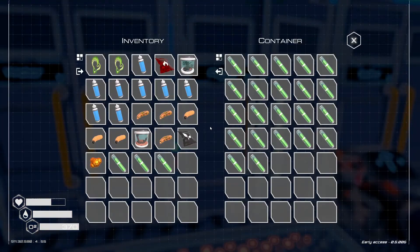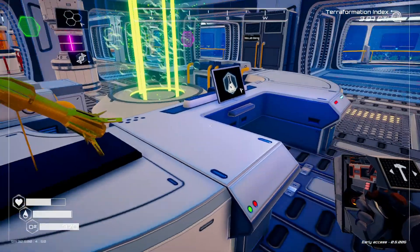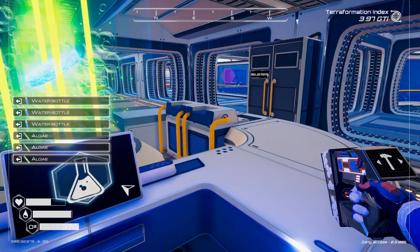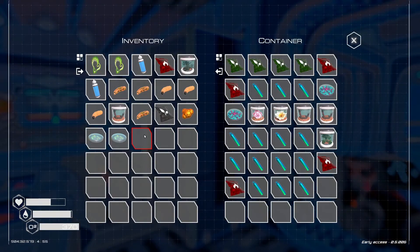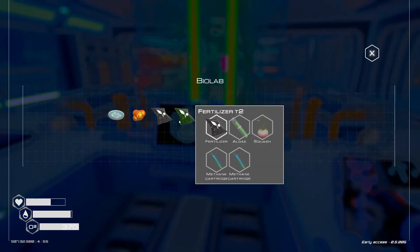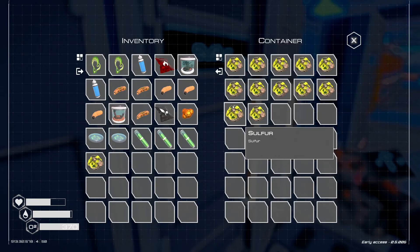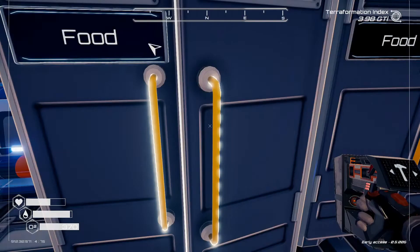We're going to need three and water, and let's go ahead and do two of these. We can do two. There's one, there's two. We didn't have two fertilizers, so we're going to need another fertilizer — that needs three algae, one sulfur, and two of these.